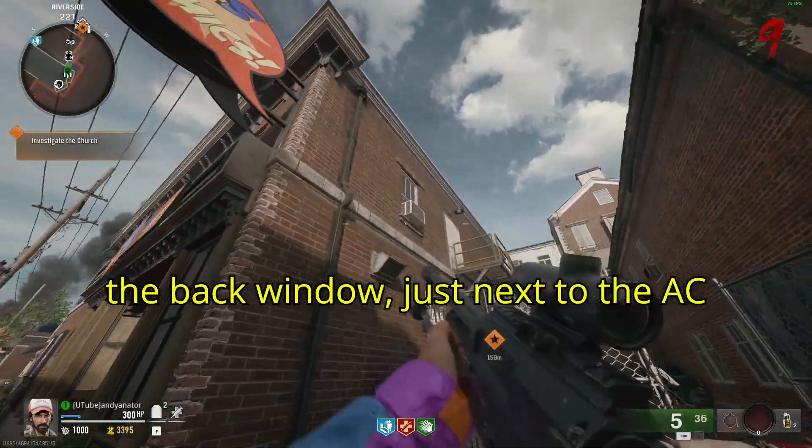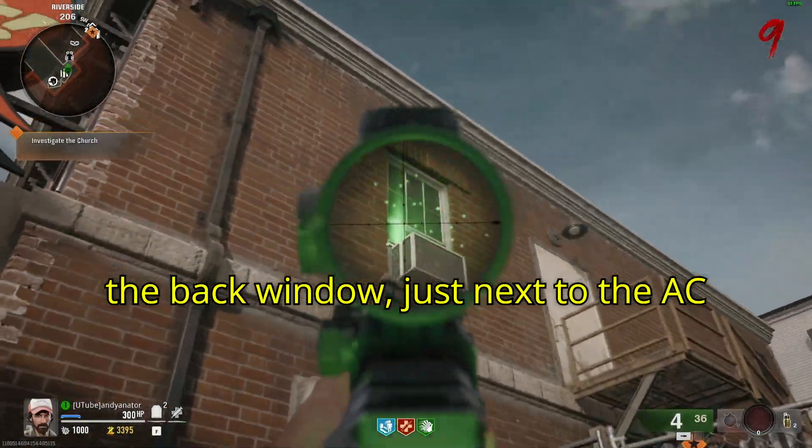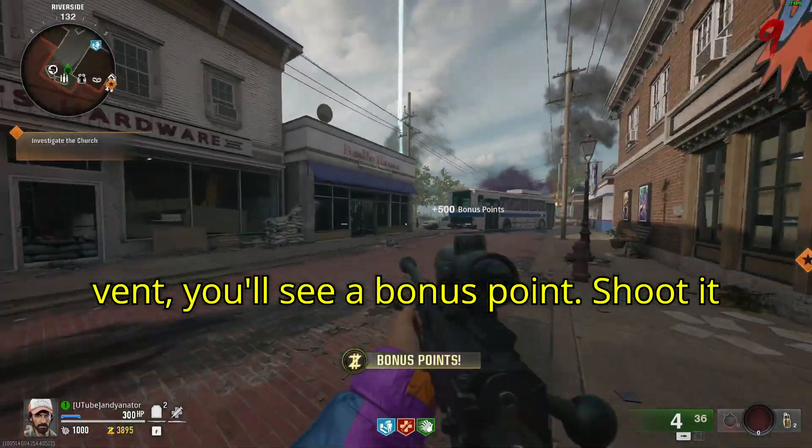Next, head over to Oli's Comics and in the back window just next to the AC vent you'll see a bonus points power-up. Shoot it and be awarded.